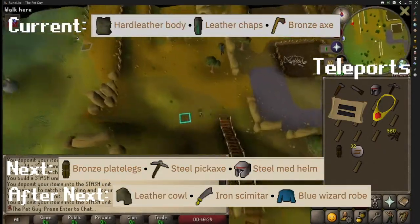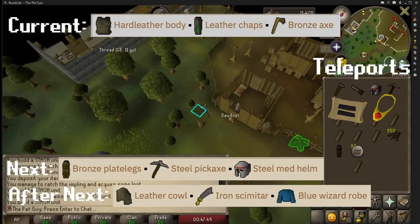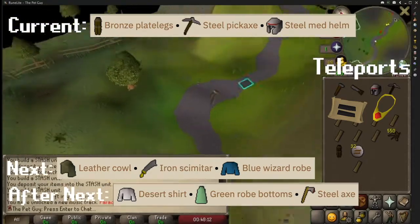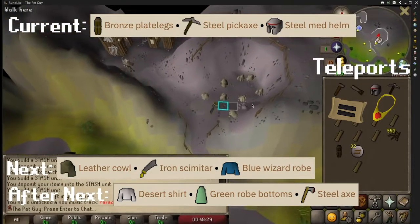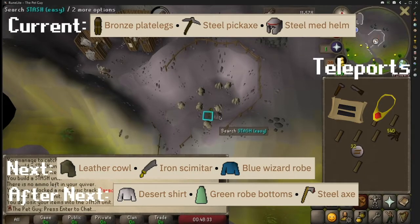Next, run north all the way to the lumber yard, and you will need a hard leather body, leather chaps, and a bronze axe. Next, run directly east to the Rag and Bone Man quest start, and you will need a steel medium helmet, a steel pickaxe, and bronze legs.